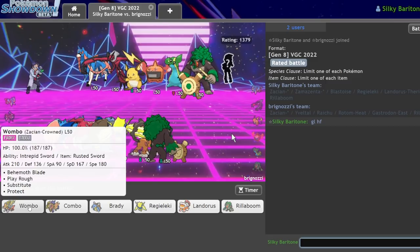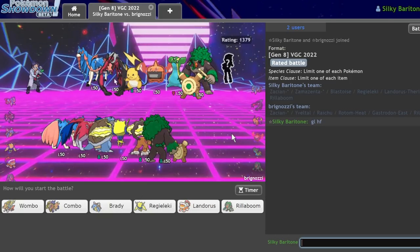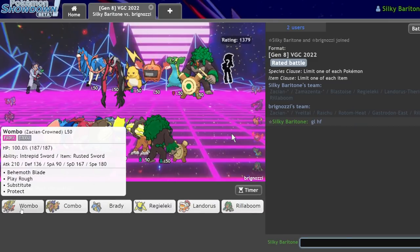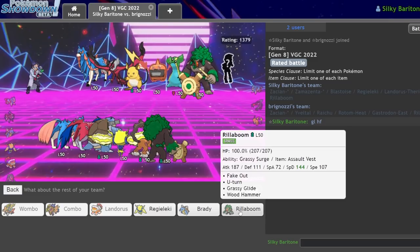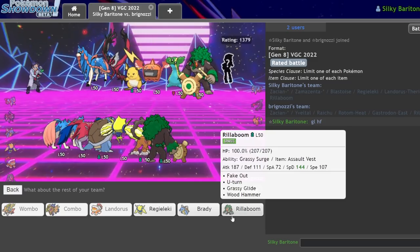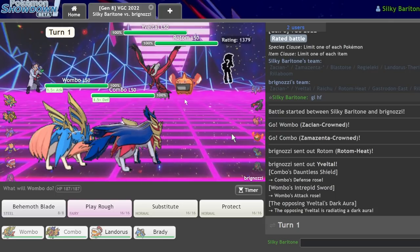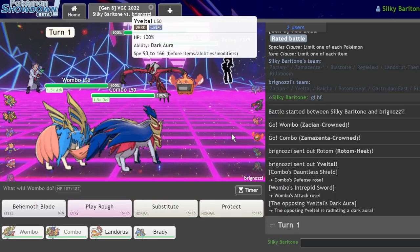The Wombo Combo doesn't seem bad in this game, to be honest. I have to be careful because there is double Fake Out, and he has two hard counters to my strongest Pokemon — he has Gastrodon and Raichu, which I think he's literally going to bring both. Let's just go with the Wombo Combo lead. I definitely want my Lando in this game, and I can make a case for Rillaboom or Blastoise if I can get rid of the Gastrodon.